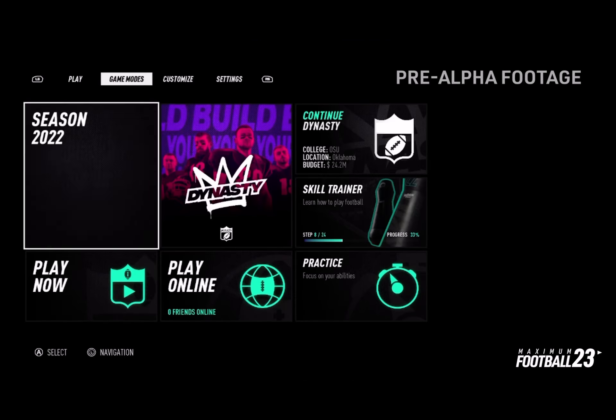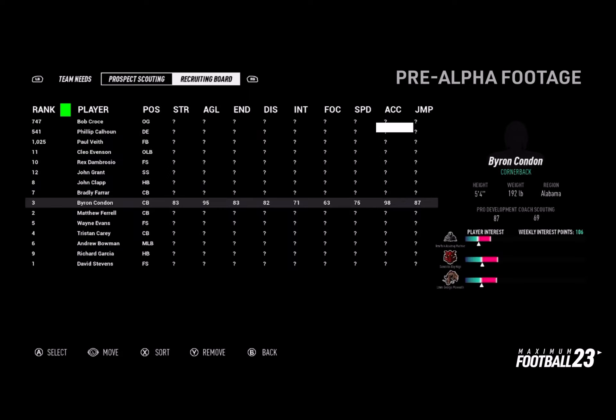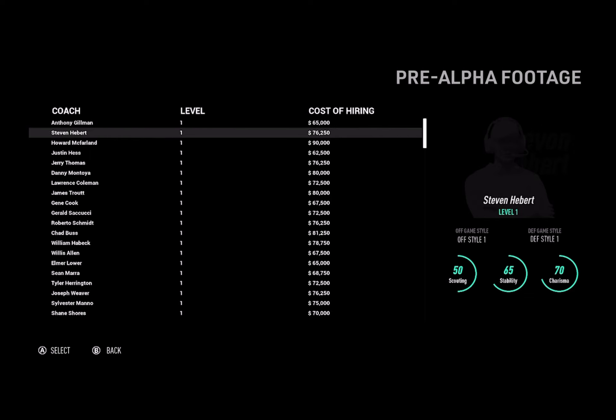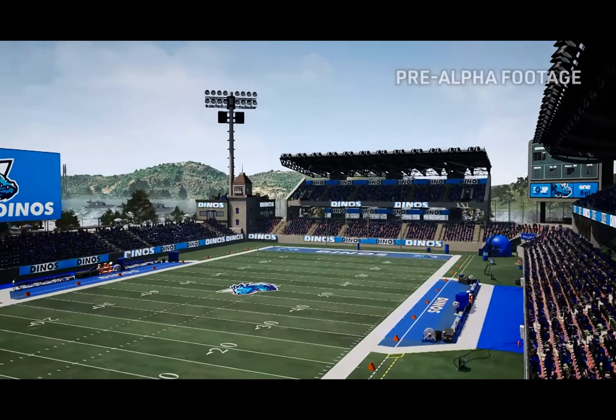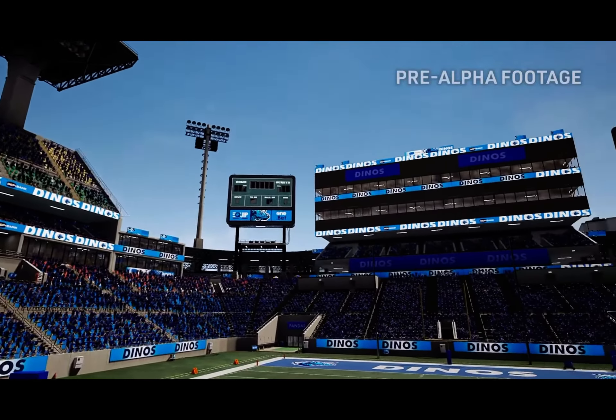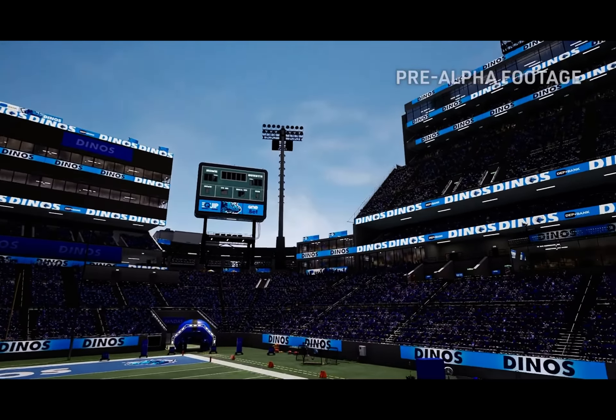Maximum Football is both a college football game and a pro football game — both modes are available to play at any time. For college, we have a dynasty mode that has recruiting battles, scouting, and scholarships that you can offer players. You can progress your players' attributes with XP gained from playing games. Coaches have skill trees that affect how players perform, how interested recruitable players are in that college, and who gets recruited. With proper budget management, even the stadium and facilities can be upgraded.